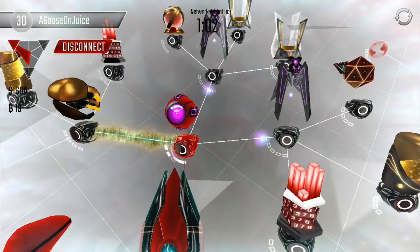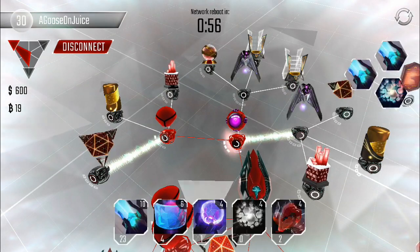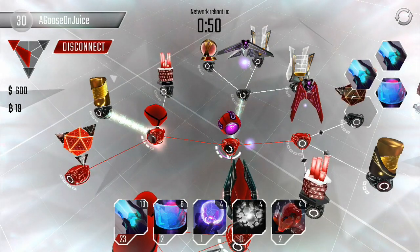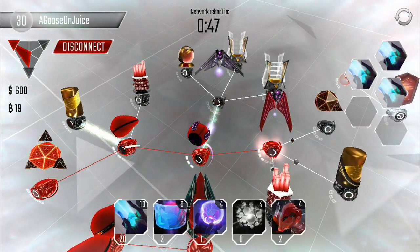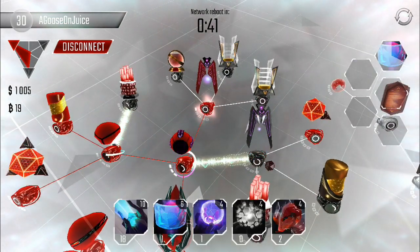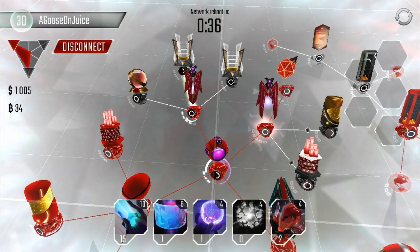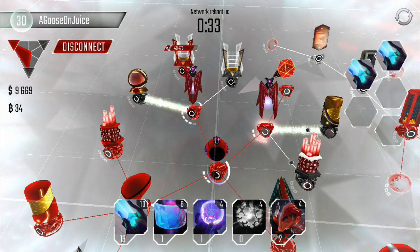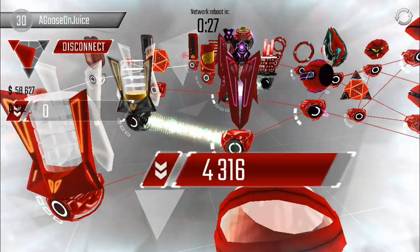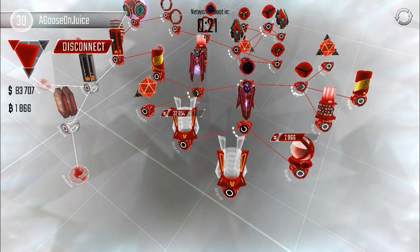We're just going to let the protector do its job. Double beam cannons — let's go. Let that regenerate back up. This antivirus is causing some serious problems. There goes the shield. My one beam cannon did some work on those black ice, although they are pretty low level. Do I need the shield? The antivirus is going to work. There it is — holy cow. 4,600 B-Coins. That's so much. I actually got like 6,000 from this guy earlier.